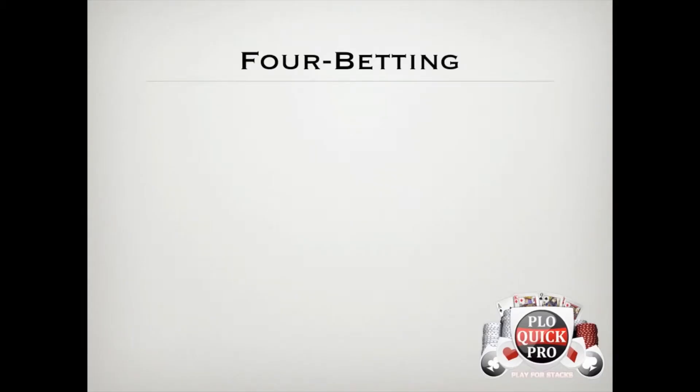First, we're going to talk about the four different categories of hands that are good candidates for 4-betting. The first and probably most obvious category are the aces. Something I want to point out is that unless mentioned otherwise, this entire lesson focuses on 4-betting at 100 big blind stacks. I'm just going to focus on the most common stack size you'll be playing with for online 6-max.